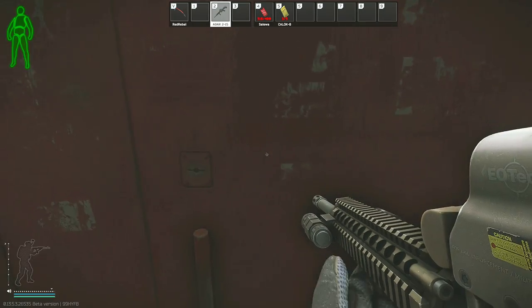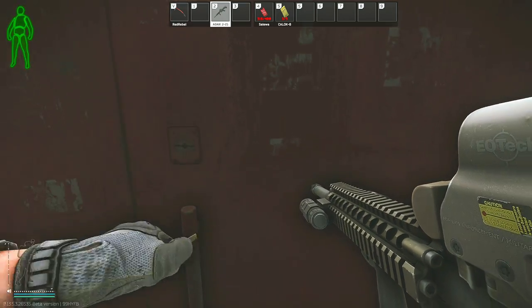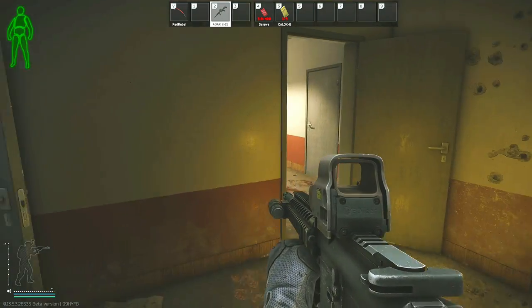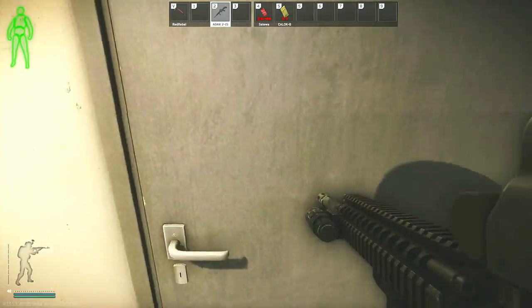Now this key is interesting in that you don't actually need it to get into this building. There is a hole at the wall at the back of the building. However, to get to that hole, you definitely are going to put yourself in danger, especially if Caban has spawned into the raid.